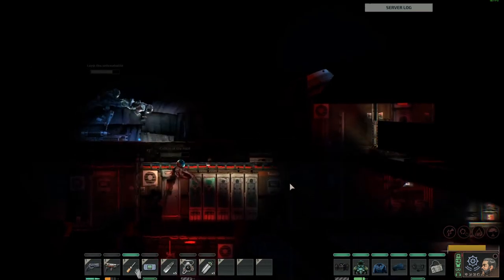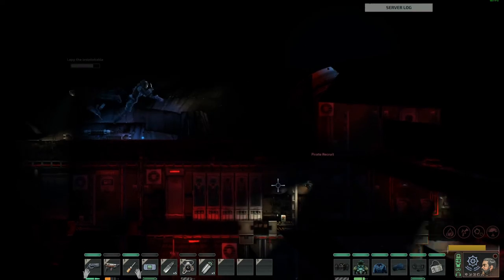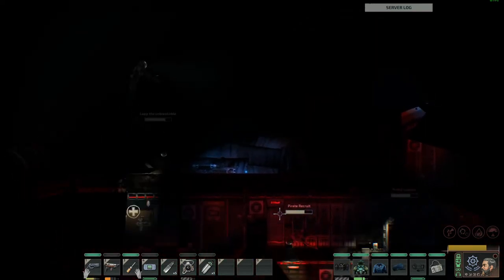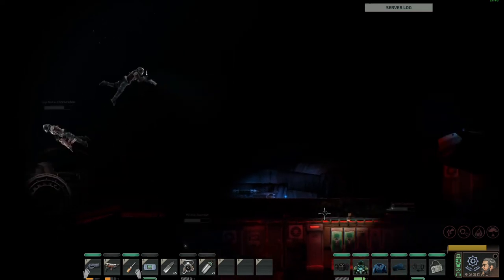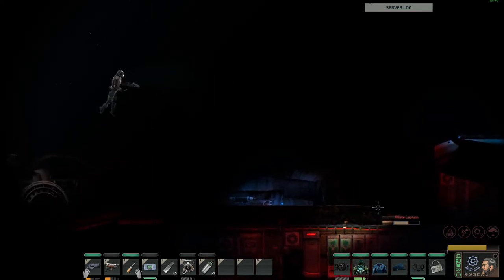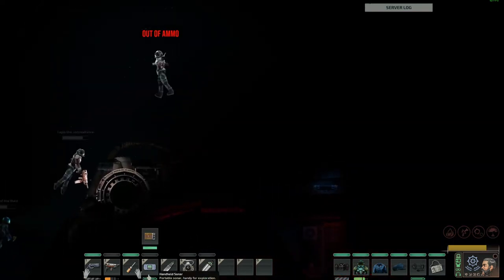We had done it — the loot was ours. One problem though: we were stuck underneath their submarine. After mulling over various ideas such as nuking it again, we decided to not join our pirate friends in the afterlife and instead repair their submarine and pilot it away from ours. After that we'd set their reactor to explode because we no longer needed it, and we'd like fireworks.